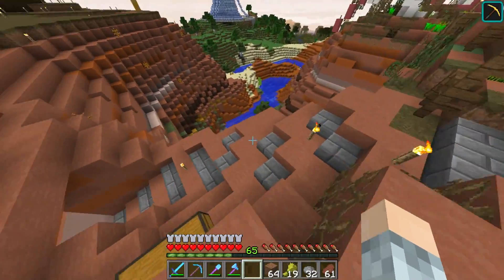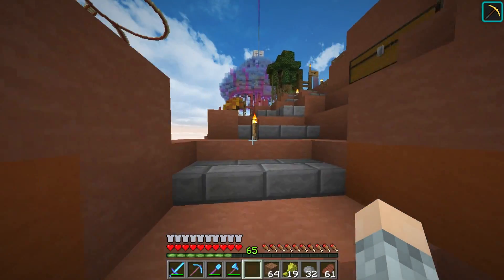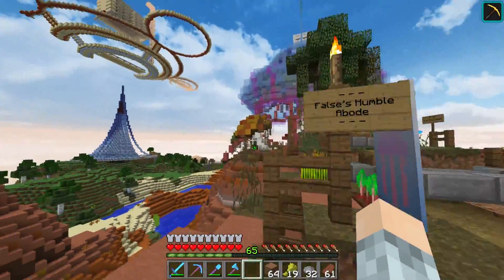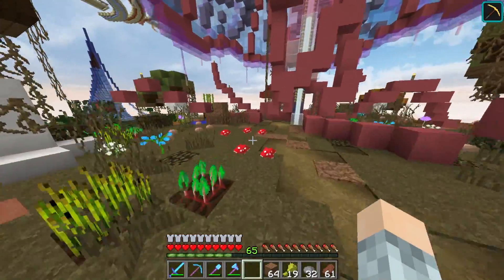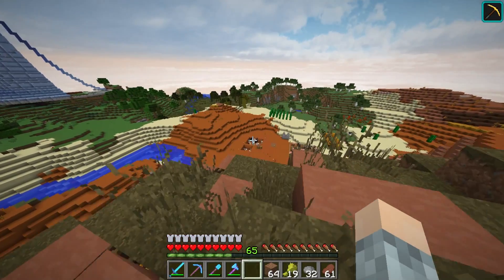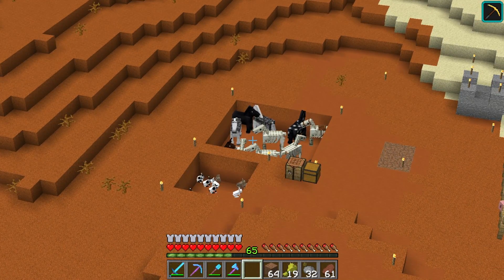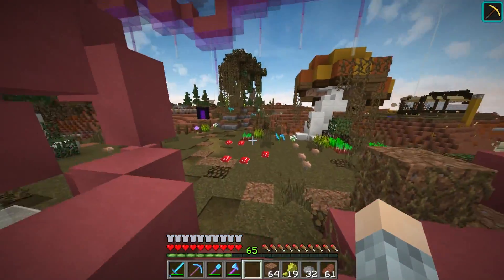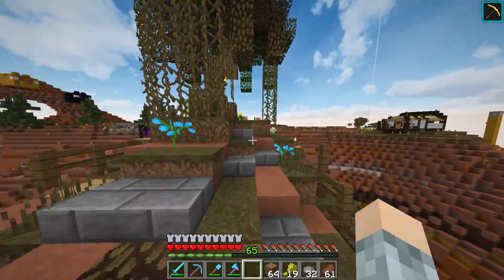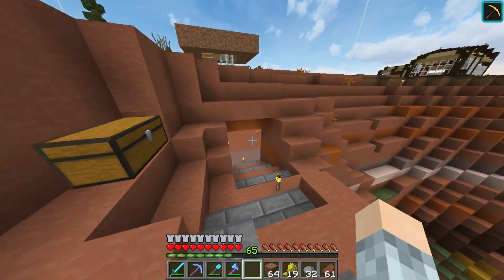Today we're actually going to be working down here - I'm excited. I dug this out in a live stream, planning to put my horses in here, because my horses are currently the other side of this big mountain that my base is on. They are down on the other side in a hole in the ground, along with the bunnies, and they need to be relocated because they don't really look so happy. We're actually going to be making them a proper pen.